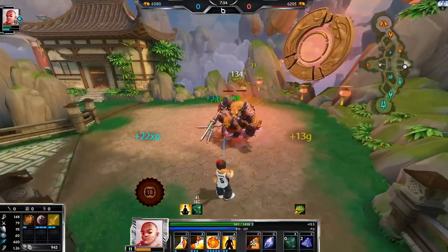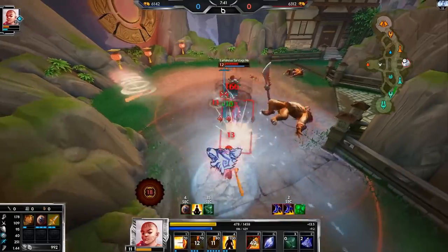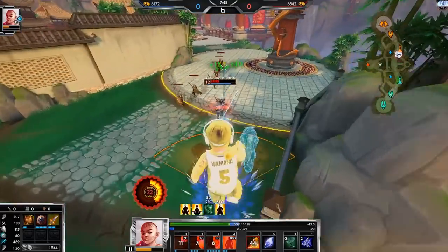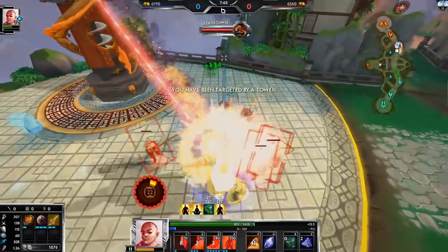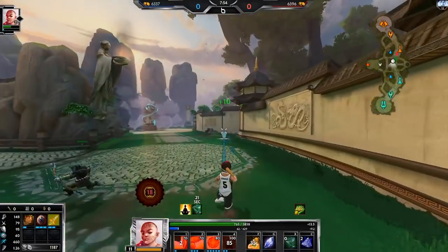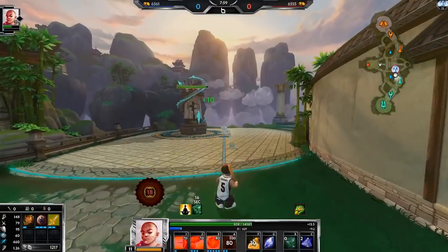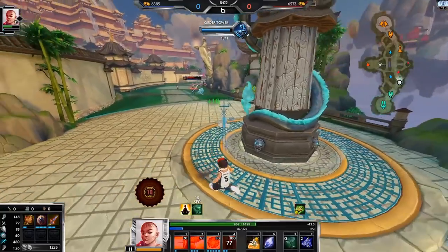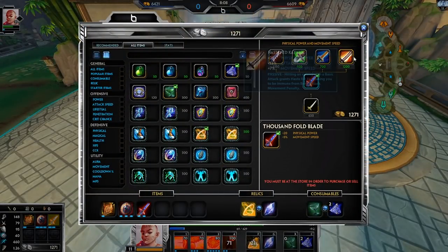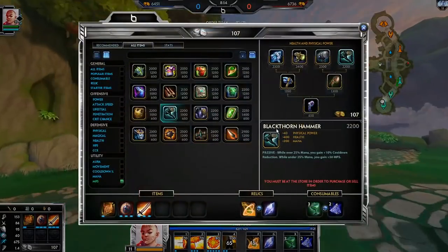Red buff is up — I'm just going to take the minions, I'm not going to kill the big minion. And away she goes. I'm out of mana again — I need to buy something with mana. Now she can take my blue buff too, that's so annoying. She's going for it — okay, I need to look at MP5 items. Breastplate, Caduceus Shield, Shield of Regrowth... I still have time to think about it.